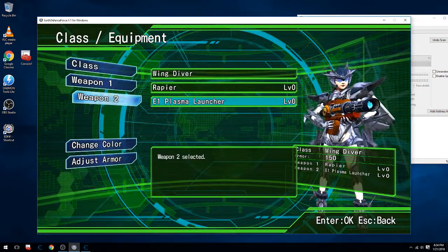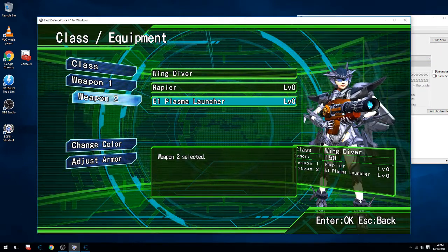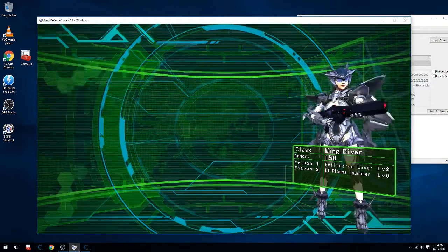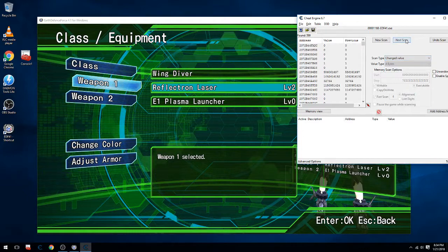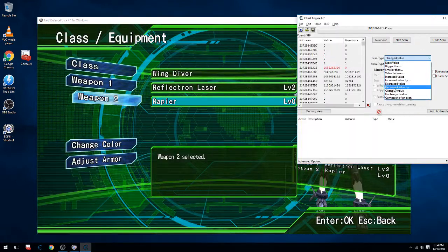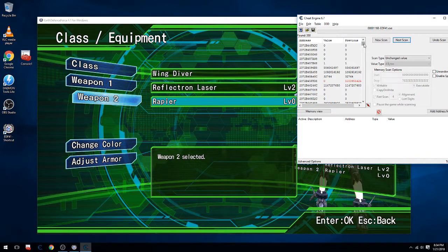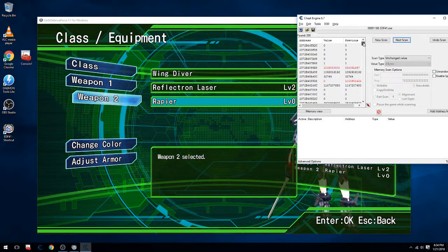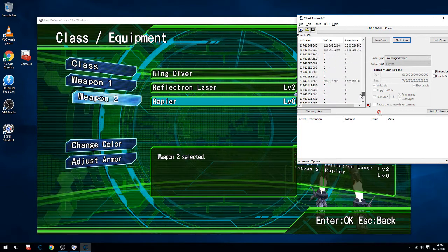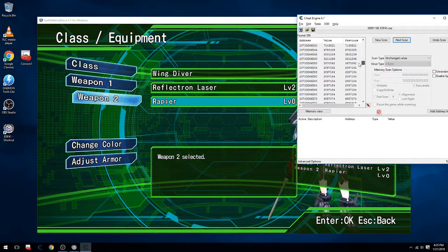Choose loadout. Choose loadout. Wing Divers can equip... We only got 350 left. Let's take a look through here if you're feeling brave. You could keep going the way I was going and narrow it down to literally maybe 50 addresses, 10 addresses, whatever. But I'm feeling brave here, so let's see if we find any values that might look like they're what we're looking for.